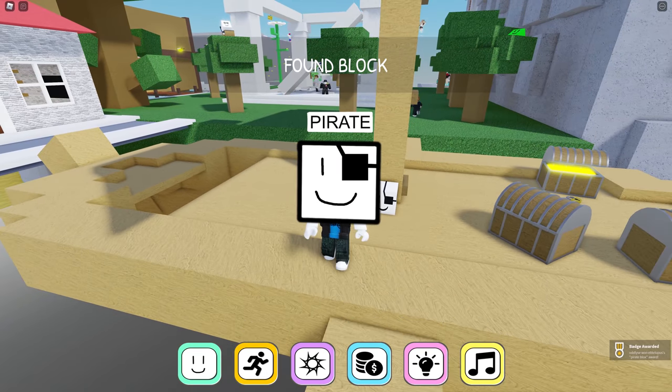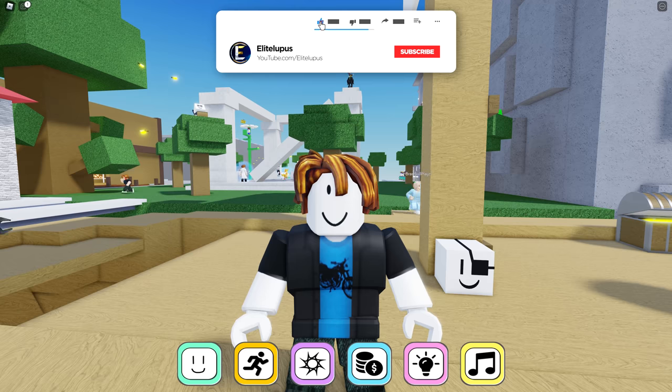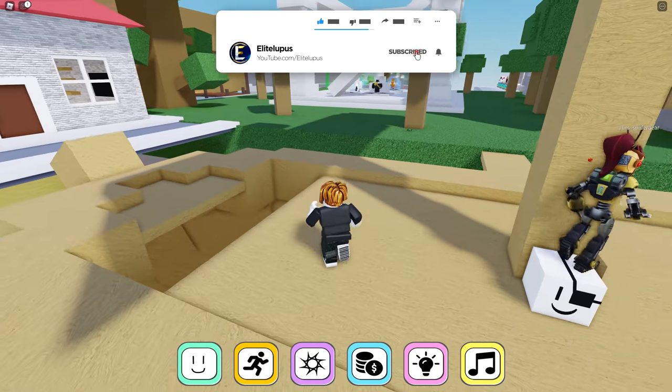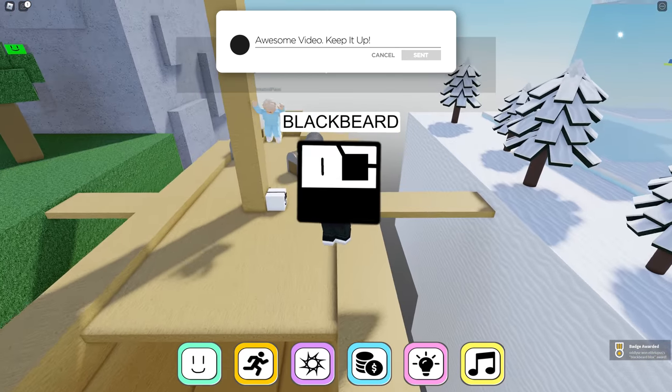There are a couple of secret ones as well — there's one here, there's a pirate. Leave a like on this — it helps me a lot. And come join the game, link in the description below. This is Blackbeard — there we go, got him, that was easy.